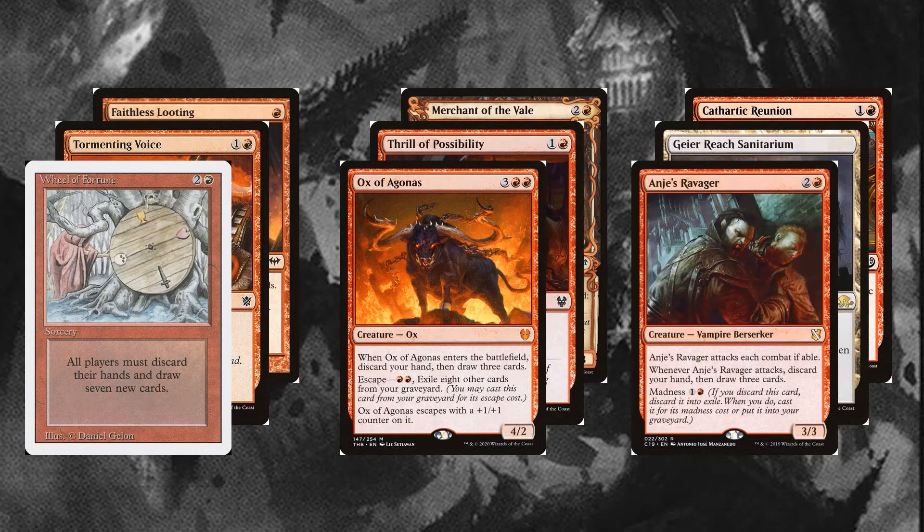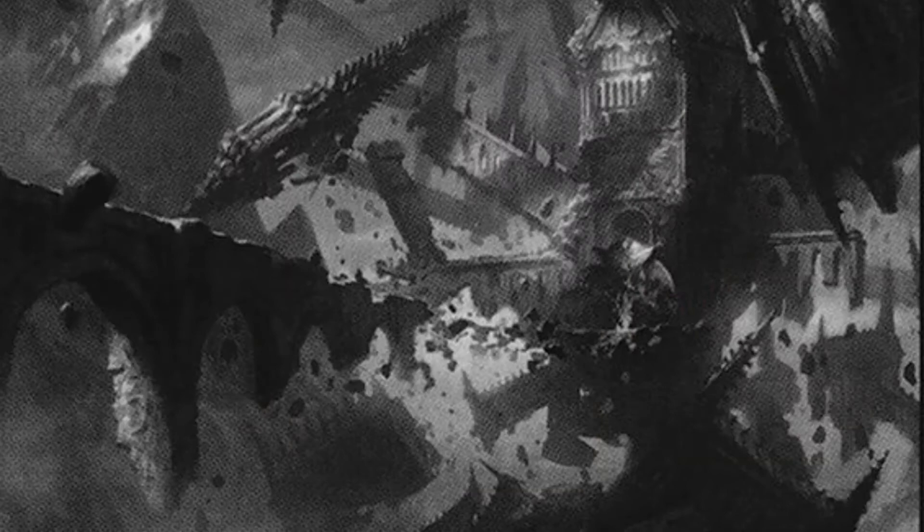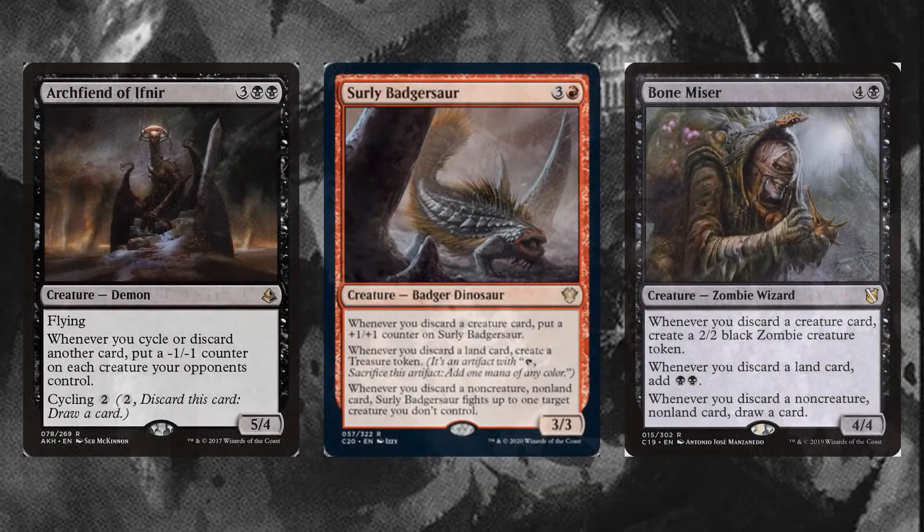The deck contains plenty of ways to discard cards outside of Olivia herself. I've included many cheap red rummaging, looting, and wheel effects to dig through the deck quickly and fill up the graveyard. Original Wheel of Fortune is unmatched in its efficiency, drawing seven for just three mana. Ox of Agonas only draws three, but is recursive and attached to a decent-sized creature. Anje's Ravager is similar to the Ox, drawing three every time it attacks, which will keep our graveyard and hand stocked as long as an opponent is exposed to the vampire. The cheap enchantment Tortured Existence is extremely powerful in this deck, turning our graveyard into a second hand for creatures.